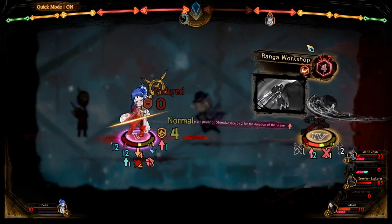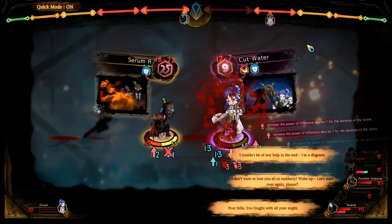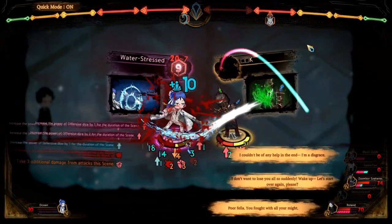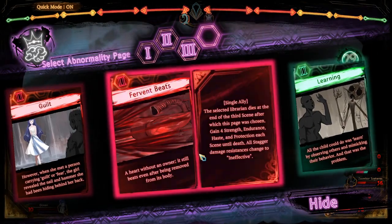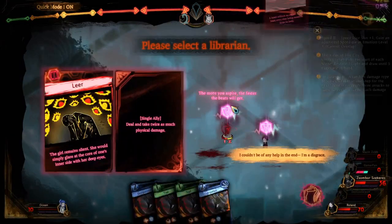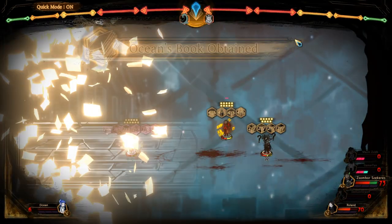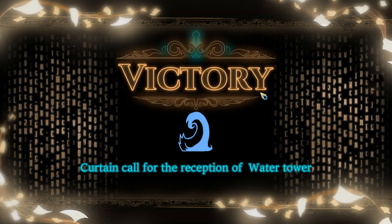They can only go down to 10 HP. Mason! Mason! That doesn't really hurt him — well, it does but it doesn't. I think it's the end anyway. I love it when that happens — it's just like, wait, what? What's going on? They're dead. The curtain calls for the reception of Water Tower.